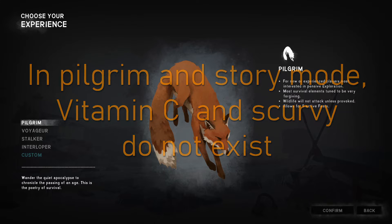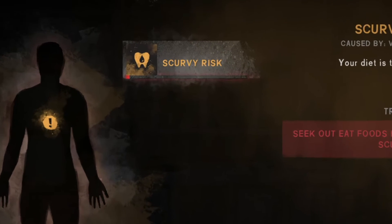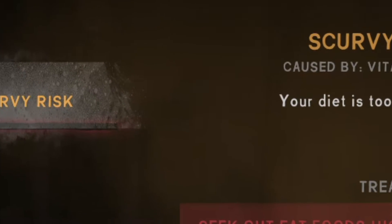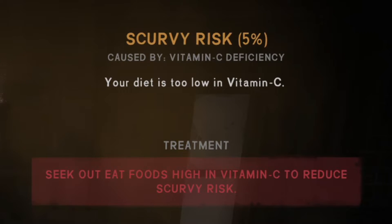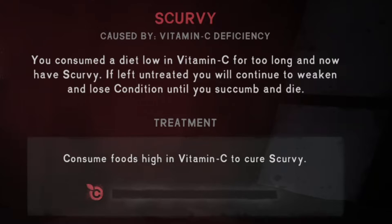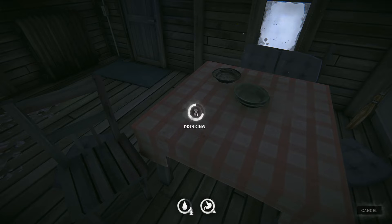If you allow your vitamin C levels to fall below 100, you'll develop scurvy risk. At this point you can tell exactly how close you are to completely running out of vitamin C. The percentage will slowly increase day by day, and once it reaches 100, scurvy will occur. Eating vitamin C foods will lower the percentage, and once you reach more than 100 vitamin C points, the risk will go away.